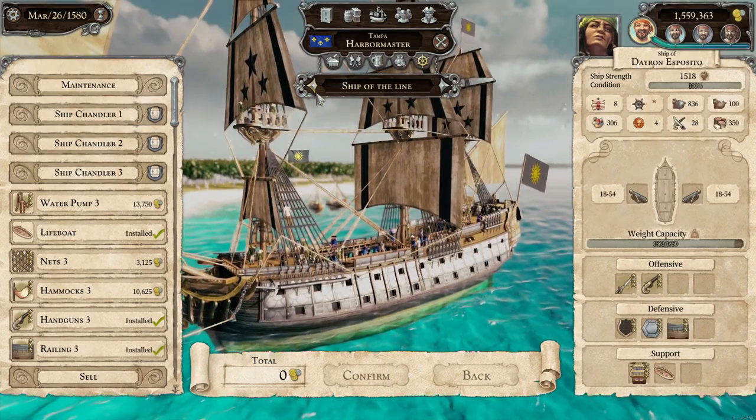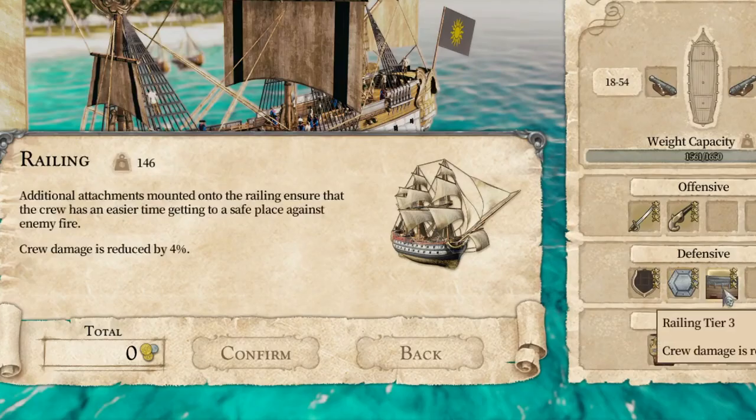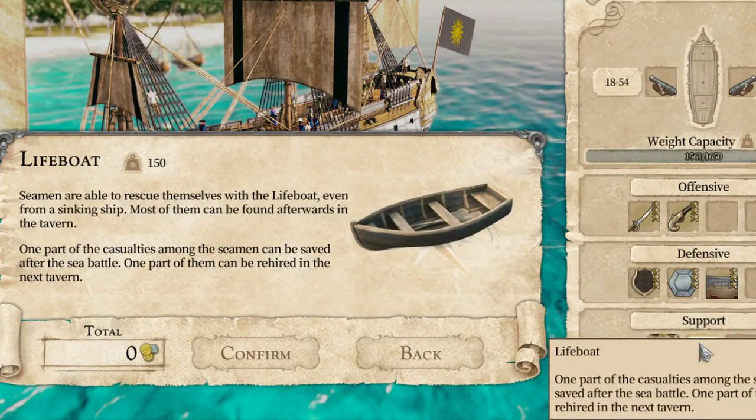For Daeron's ship, he doesn't have the ram skill because he doesn't have Bloodthirst, so in place of the ram I added a tier 3 railing to reduce crew damage. But everything else remains the same.